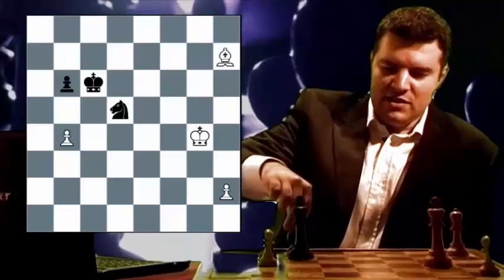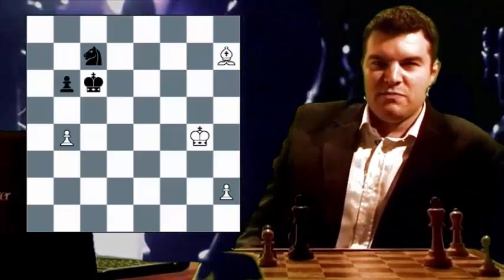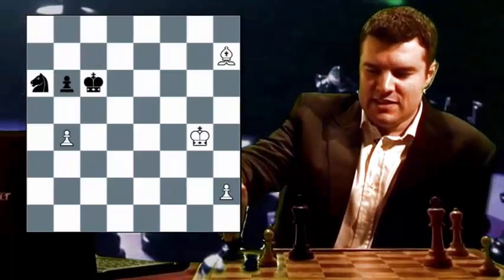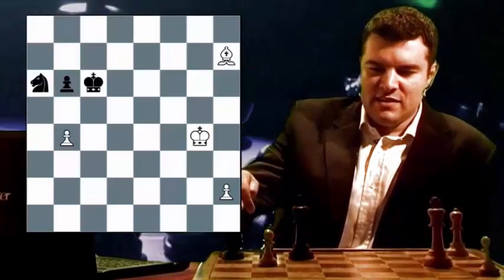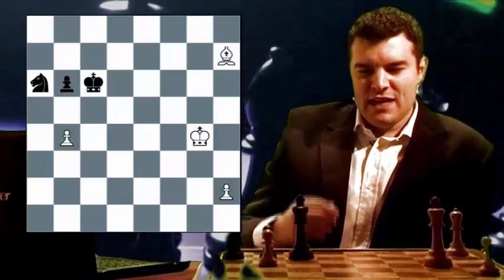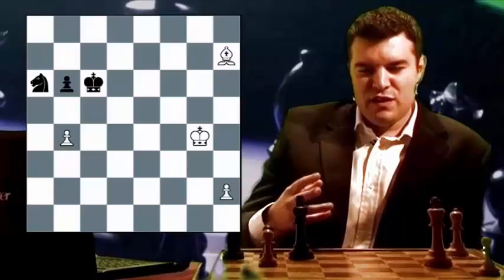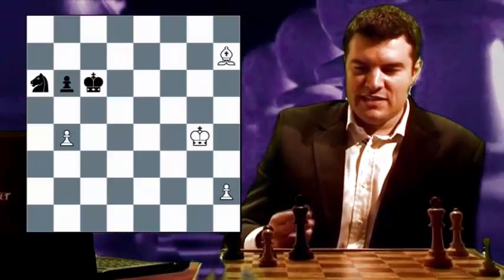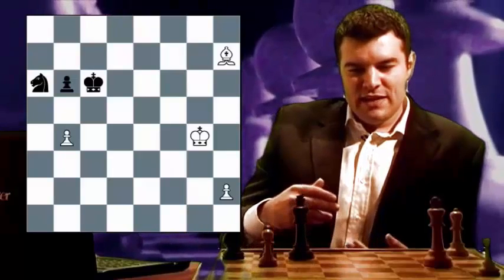Going back to the initial start position, how else might black try to win white's B4 pawn? Another way that black might try to win the pawn is by the move knight to A6. By playing knight to A6, white can't pin the knight against the king. However, in this type of position, it's always worth trying to think about, when you're the attacking player, is there any way I can get rid of black's last piece? And in this position, there is a good way that white can get rid of black's last piece. So it's very important, if you see a forcing continuation, to analyse it, because it might be the best move that you can play. And in this situation, it is.